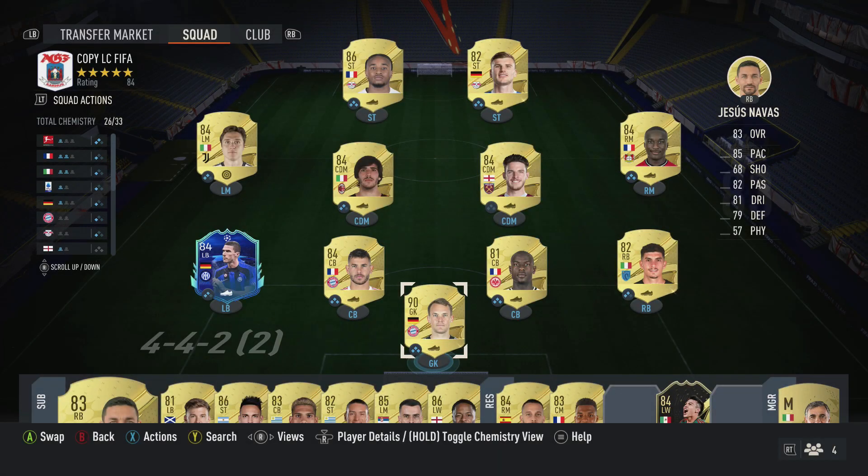Hi guys, LCFIFA here and welcome to this 90-rated Neuer player review. As you can see on screen, this is the team I'll start him in. We've got Neuer in goal, Gosens, Hernandez, Endicca and Di Lorenzo in defence, Chiesa, Tonali, Rice and Diaby in midfield with Nkunku and Werner in attack.